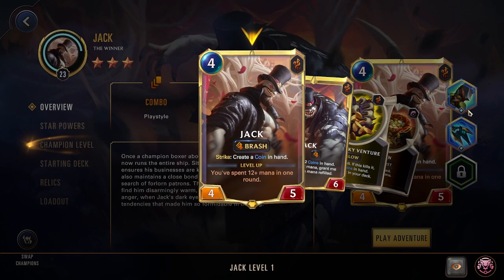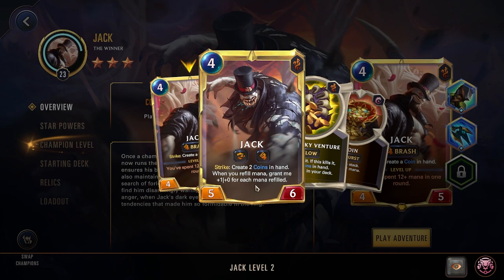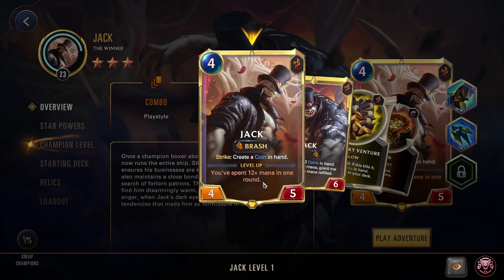He has the mechanic of Strike: create a coin in hand. That's why you might want to run some strike relics on him. When he levels up, he gets Overwhelm, and now Strike creates 2 coins in hand. When you refill mana, grant me 1 power for each mana refilled. So if he levels up, he scales out of control.